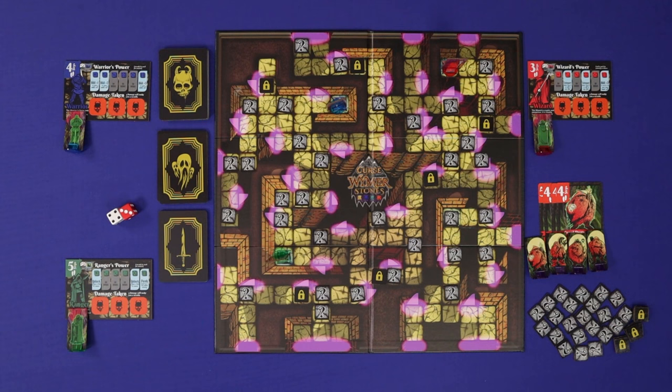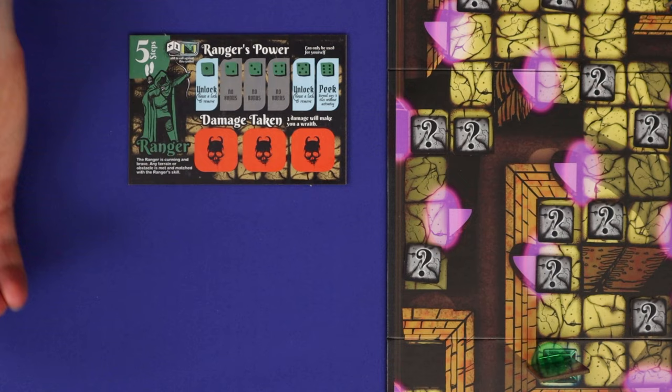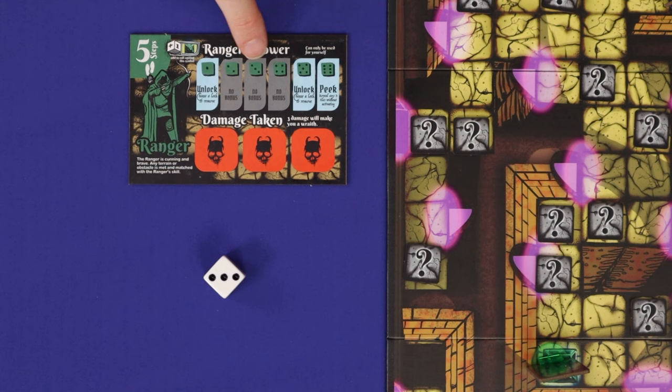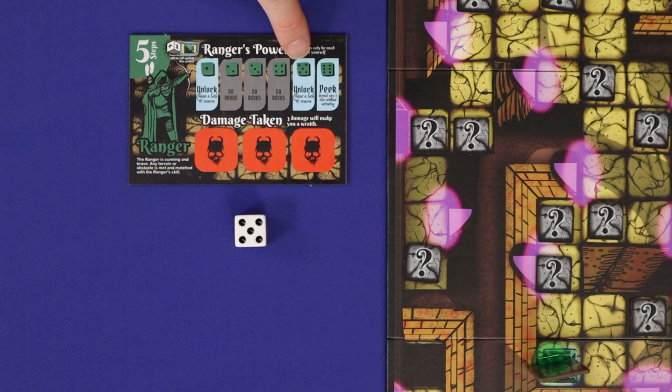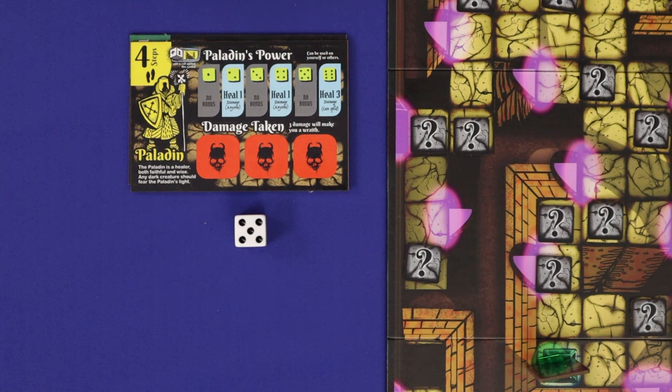Curse of the Wymer Stones is played in rounds, and each round is played in turns, starting from the first player and going clockwise around the table, with the villain always playing last. A player's turn is resolved as follows. First, roll one die to see if you gain your bonus ability this round. If you roll one of the three darkened colors, then you get nothing, but if you roll a light color, then you get to resolve the effect on that space. If your tile states it can only be used for yourself, then you must use the effect immediately. If it says it can be used on yourself or others, then you can use it at any time between now and the start of your next turn.